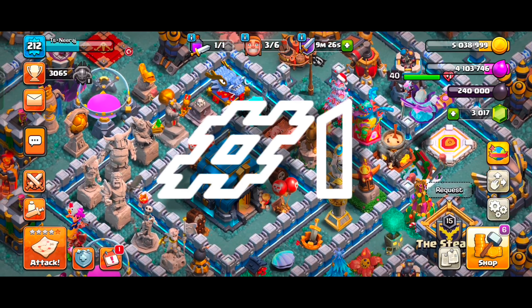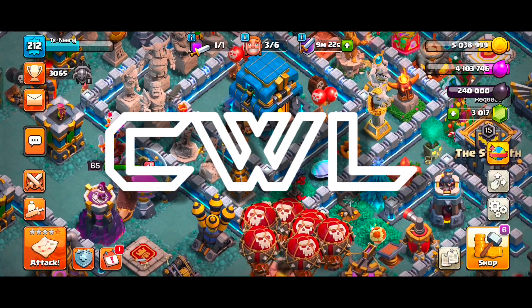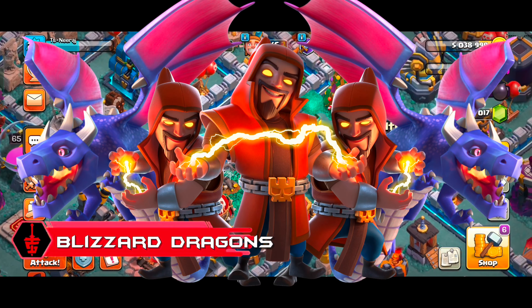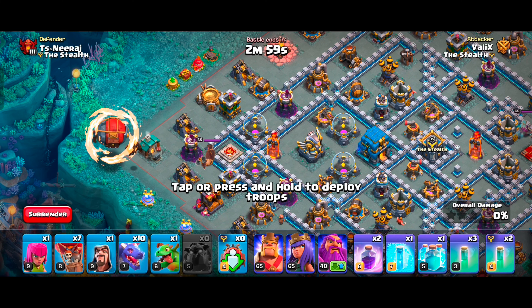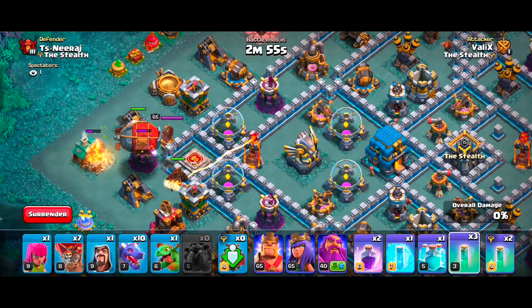At number 1, we have the most powerful attack strategy that can be used in wars, Clan War League, and even in trophy pushing — and that is the Blizzard Dragons attack strategy. We will begin by deploying the Lava Hound, followed by the Battle Blimp. Before starting the attack, we will check for the best location to drop our siege. Drop your blimp on top of the most heavily defended area that is near the Town Hall.